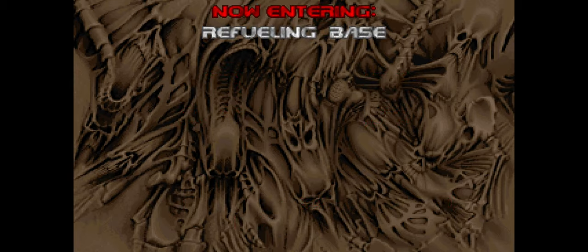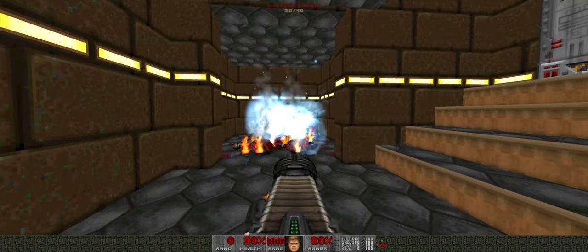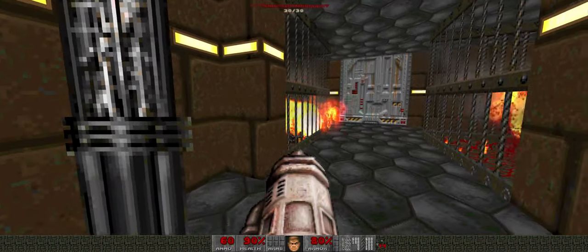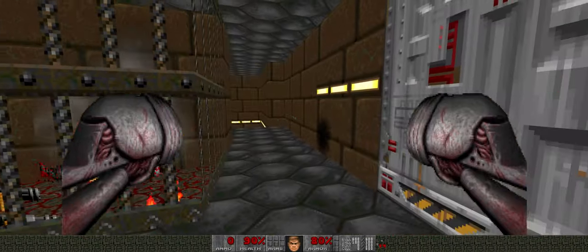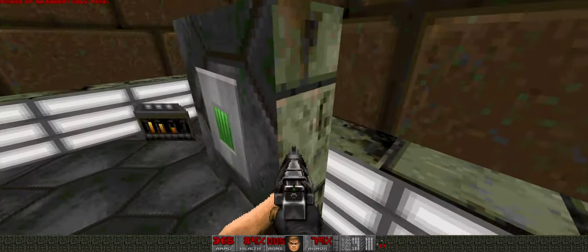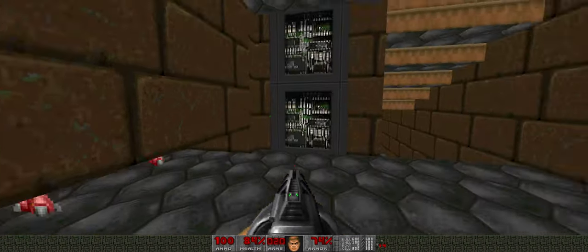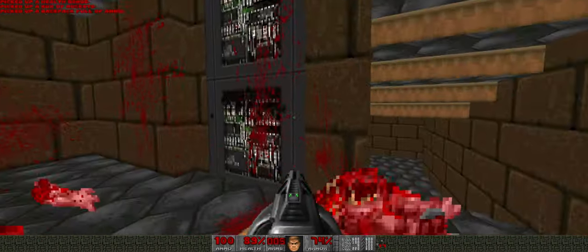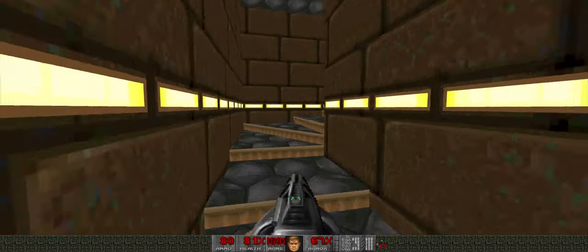Refueling Base — here we go, next map. You can press R on that — I actually didn't know. First trap — when you enter this trigger... The harder the map or the harder the difficulty, the worse it's gonna get with different kinds of enemies. Here you have two opportunities: you can press the right one, or the other one — you decide for yourself which one to press, but one of them is going to be a trap, as you just saw.